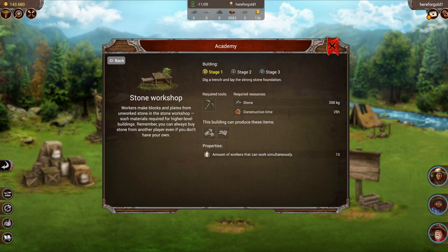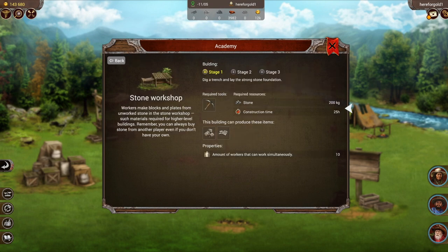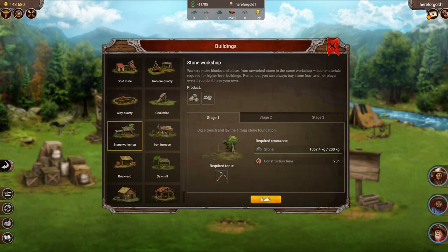I know that for both the stone block and the stone plates I need stone, which I have a lot of. So indeed I am going to choose to build the stone workshop. I'm going to go back, click on the available spot, and click build.